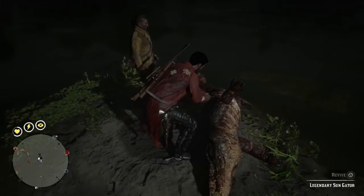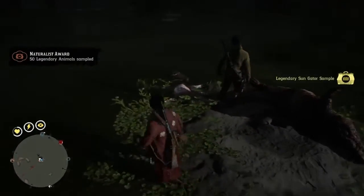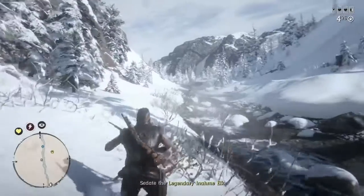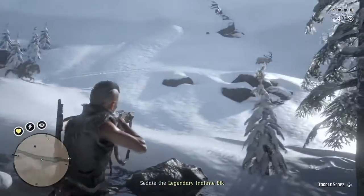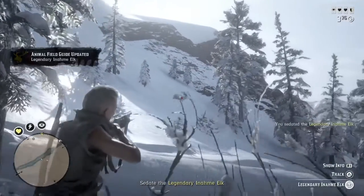I'm going to go over two different ability card loadouts, depending on whether you're going to sample or skin the Legendary Animal. First, we're going to go over sampling. If you're looking to sedate the Legendary Animals for Harriet, then obviously you're going to use the varmint rifle with the sedative rounds in it.